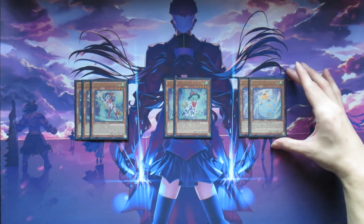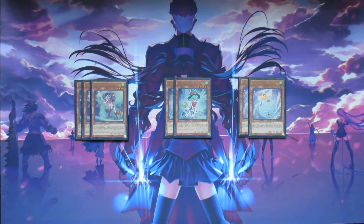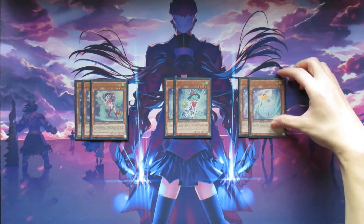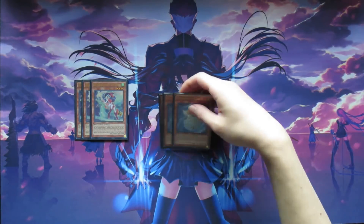Glass Bell is here at two because you don't really want three — you don't want to draw into her on your first turn because you want to preserve your normal summons for things like your Speedroid monsters. Two copies of Glass Bell is completely fine in my opinion, and then we also have two copies of Snow Bell. Most people run one if they're just running the Wind Witch engine for Crystal Wing, but because we're also playing Speedroids, Snow Bell is live more often than not, and having her protection effect is actually very valuable.